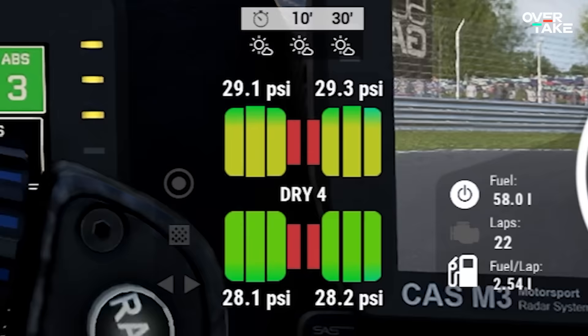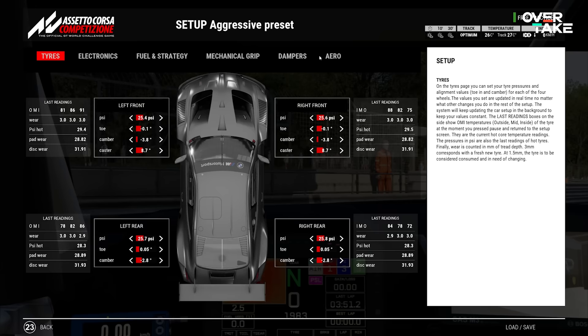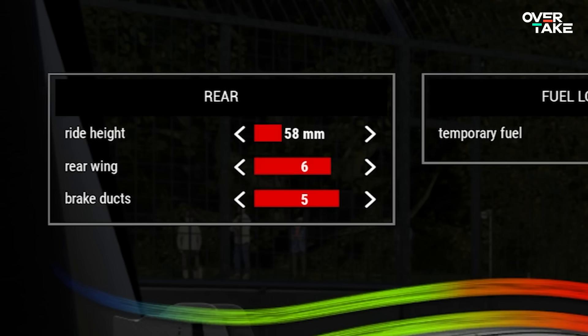My fifth tip for today is about overheating tires. If your tire HUD shows yellow, orange, or red spots on the outside of your tire surface, consider adjusting the following: open the brake ducts in the aero menu by one click — go for higher numbers. That will lead to cooler brakes, which will radiate less heat onto the tires.